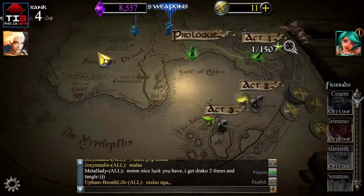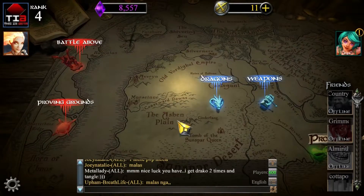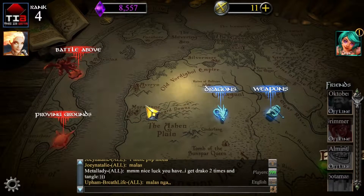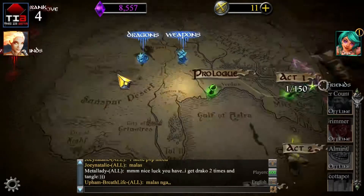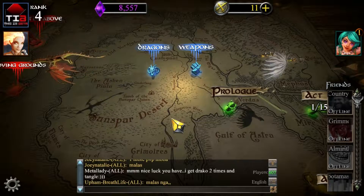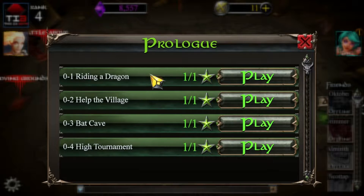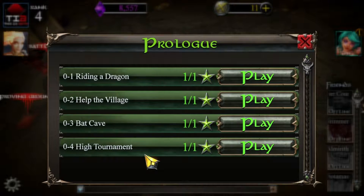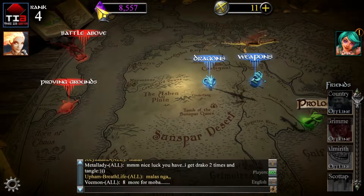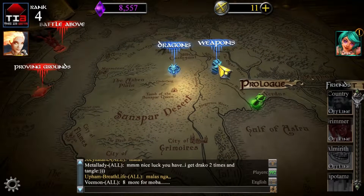The main menu is in the form of an interactive map which you can click and drag to move across. Again, I think that's something that's carried over from the game being on mobile devices. At the start you have to go through a pretty lengthy tutorial which is this prologue here. There are a couple of these and they do take a fair while to complete, but they do give you gems which you can use to buy dragons and weapons.